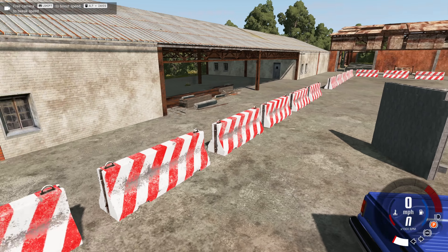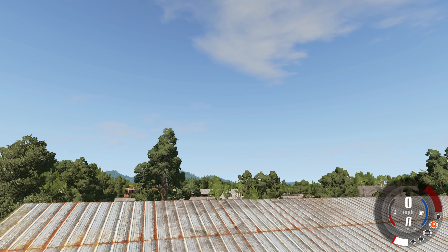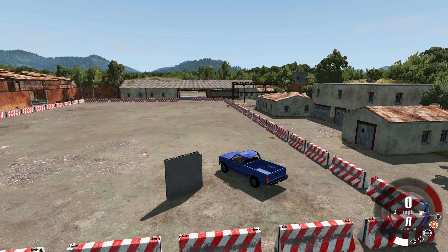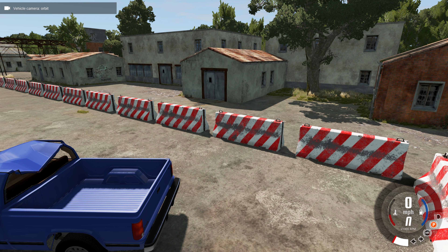Oh well, we can still destroy stuff with it. Look at it bouncing — it's gone! It's just taking off. Get back over there and smush that truck! It's actually pretty good for only three drops. That roof is mighty caved in.